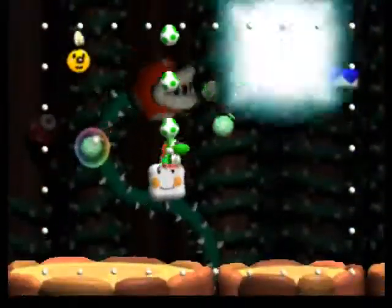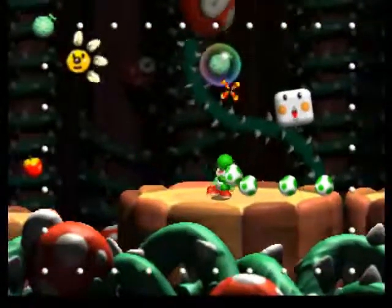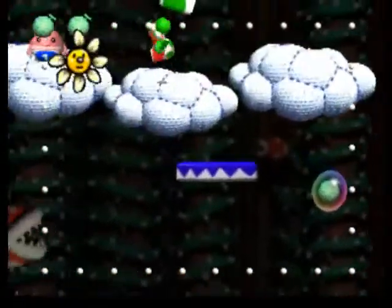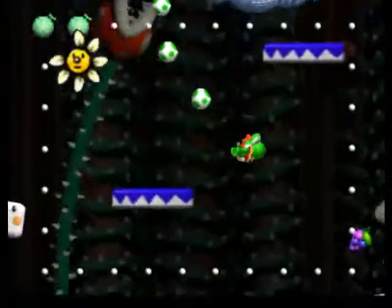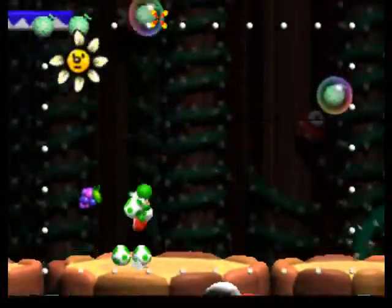Being tiny means you don't jump as high, and I think you're not as fast either. As far as I know, they don't actually give any points in the end, which is kind of annoying, but they only take one egg to kill at least — just one direct hit, or I think the sparks do it too.